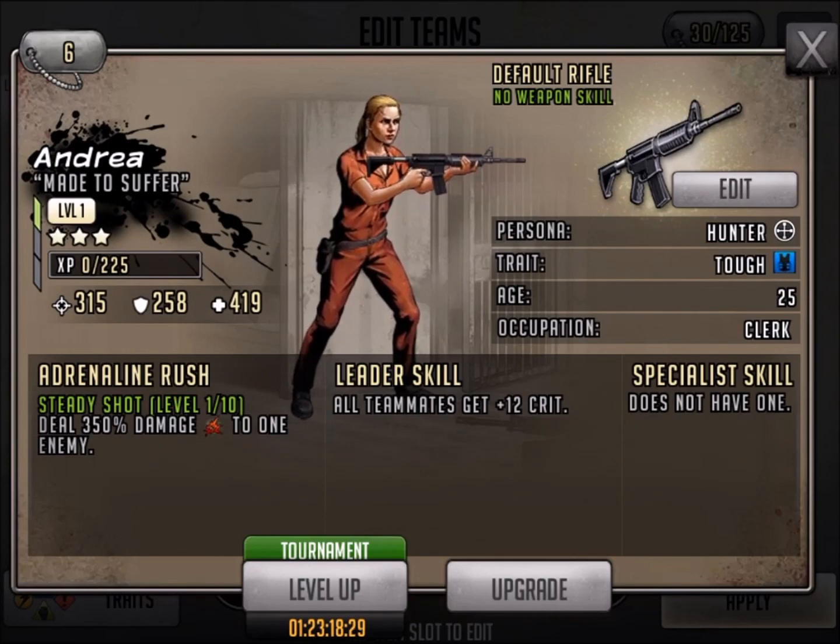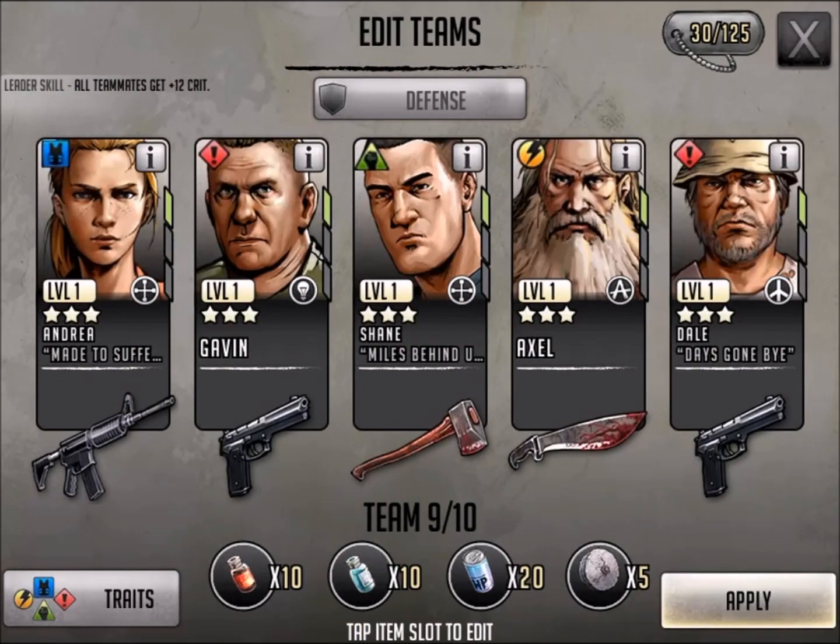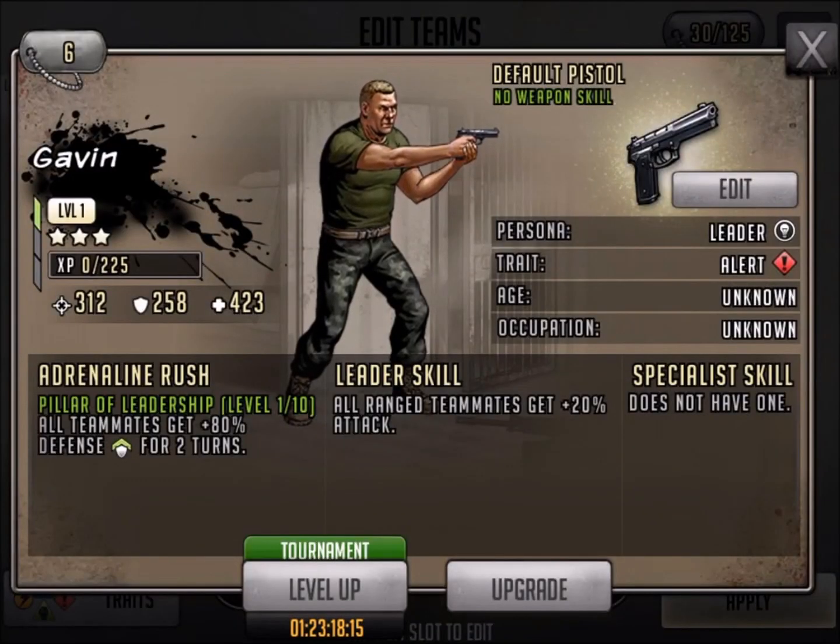She can also be used in stronger teams as well. If you've got 4-star teams or one 5-star and a few 4-stars, throw her in there. Someone mentioned Gavin to me and I've never really paid attention to Gavin — I always send him directly to the Supply Depot. So let's take a look at his Pillar of Leadership: all teammates get 80% defense for 2 turns and all ranged teammates get 20% attack. I could see this on a nice defensive team — throw him in there overnight and have your defense beefed up a little bit if you don't have any other defensive characters.